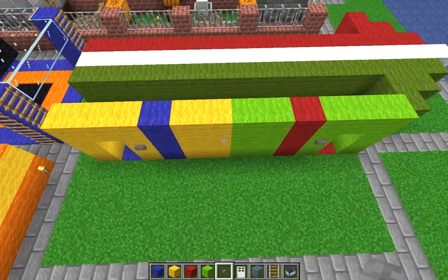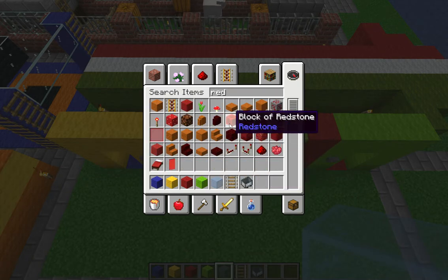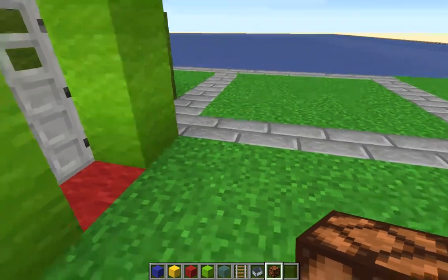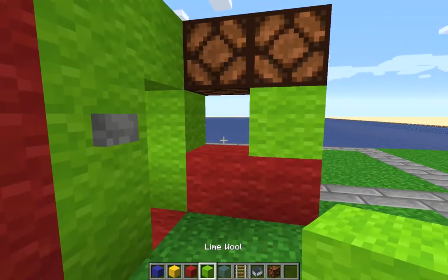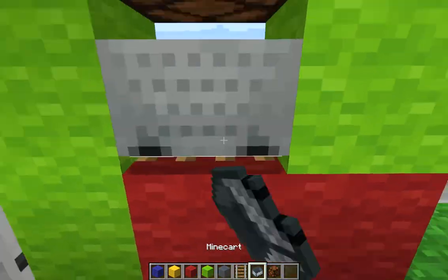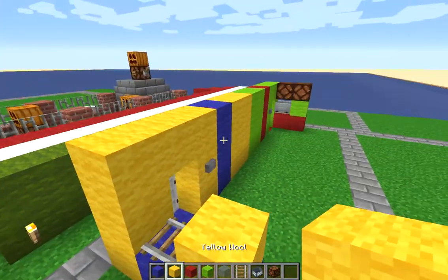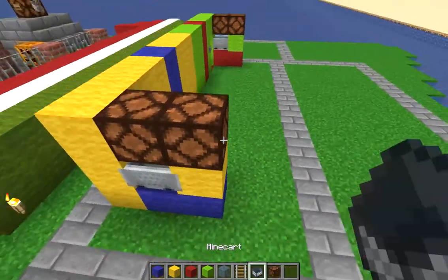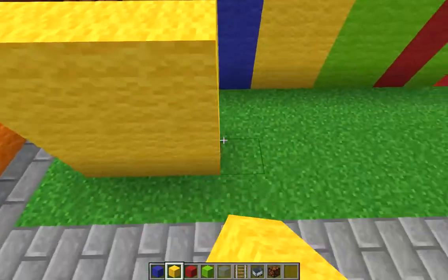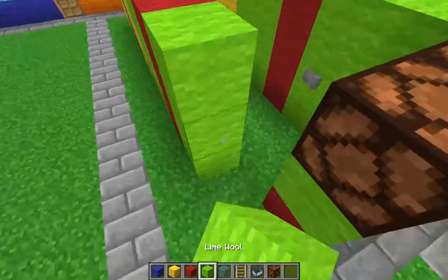Now we're done with the iron doors and the buttons. We need redstone lamps. What we're going to do is put 2 redstone lamps here, put 2 of the opposite color here, and then put 1 of the same color there. Then we want a rail going like that with a minecart. And we want the same thing on this side. Then on this back side, we want the same as the front, except without the door or the buttons.